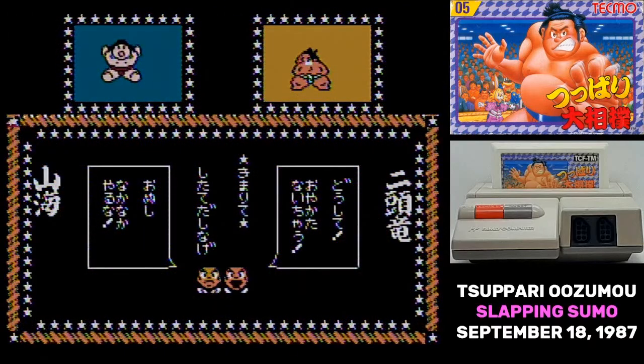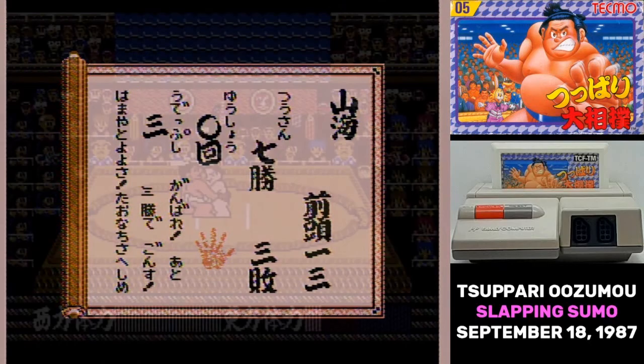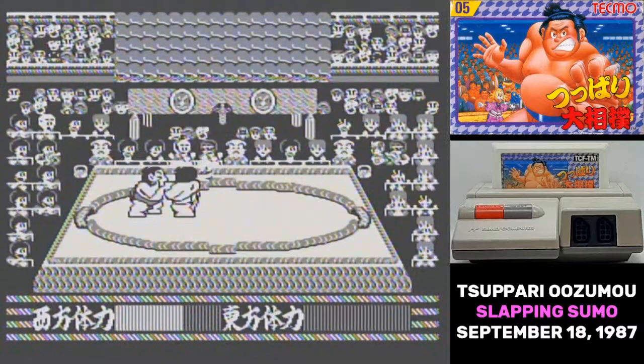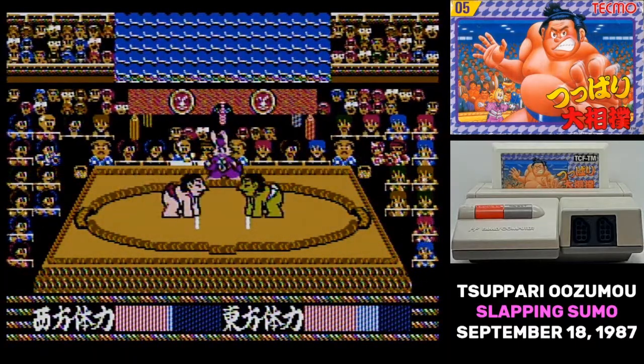In between rounds, you can press Select. That brings up your win-loss record for both career and the tournament, and it gives you a password to continue with. There's a secret move I didn't manage to pull off — and I do mean pull off. One of the moves removes your opponent's clothes, and you do get full frontal nudity. It's not a move you want to do since it disqualifies you, but it can happen.